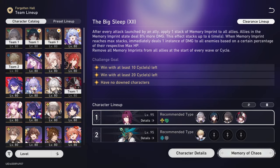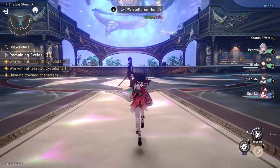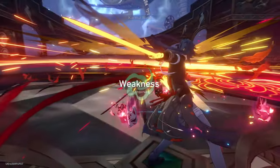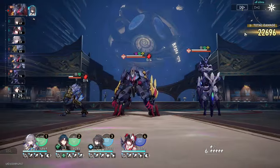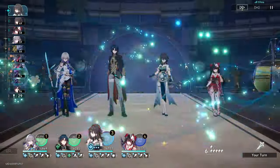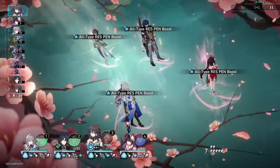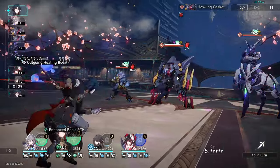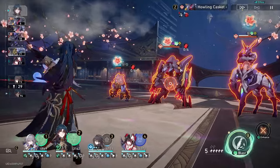The game plan is very simple: you use Sparkle and Bronya to cycle Blade over and over again. At 134 speed or higher, your Sparkle and Bronya should be able to go twice on the first cycle, meaning Blade can go four times. With Ruan Mei, the speed can actually be lower than 134 because she gives 10 speed buff. In my case, my Bronya is at 162 speed and my Sparkle is at 164 speed, because sadly my Blade can't zero cycle.